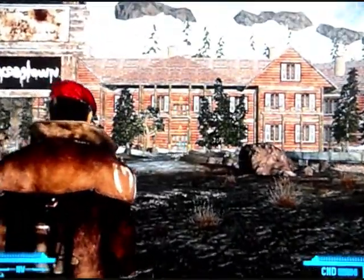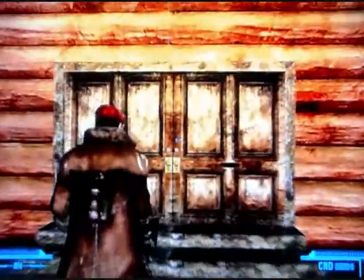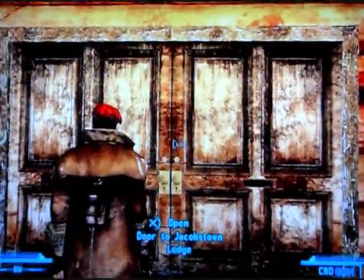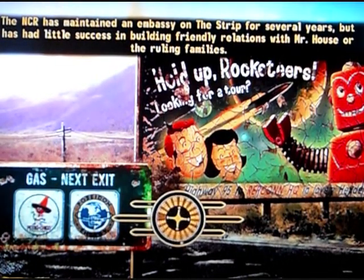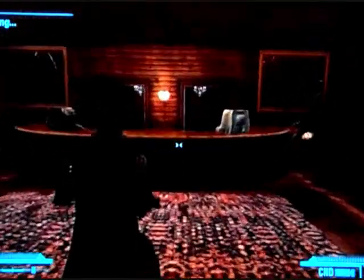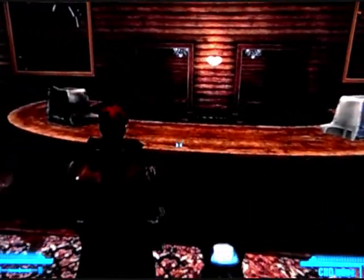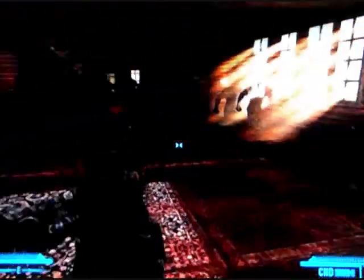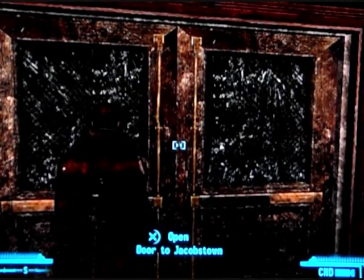Next up is Jacobstown — this is the Charleston Mountain snow globe. Same deal as Hoover Dam: once inside, the snow globe will be straight ahead sitting on the desk. This area is where you will bring Rex during the quest Ain't That a Hound Dog, and this is how you gain him as a companion, as well as the Nightkin person outside — I think her name is Betty.